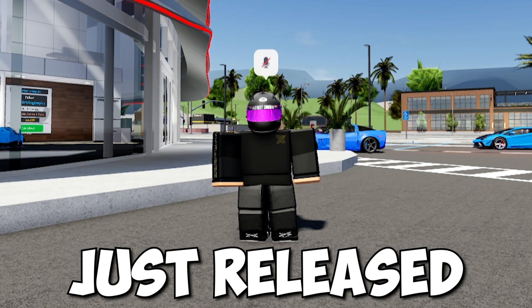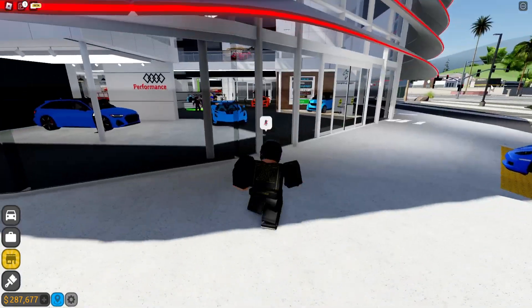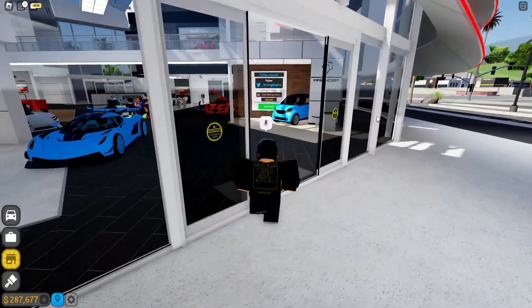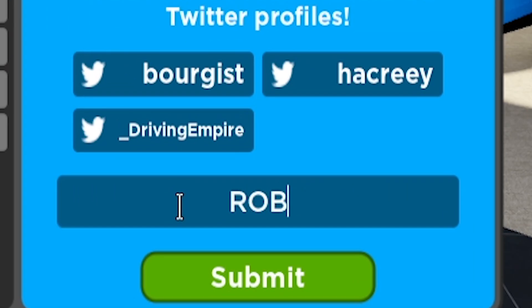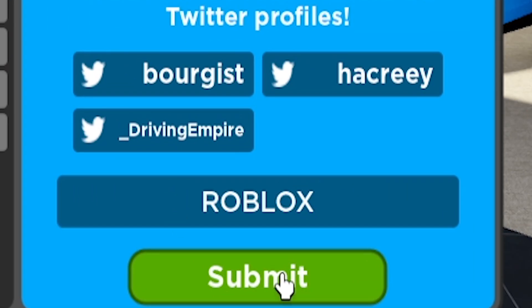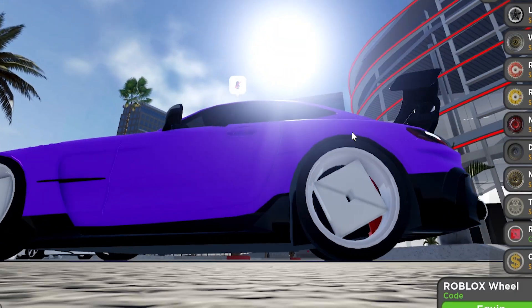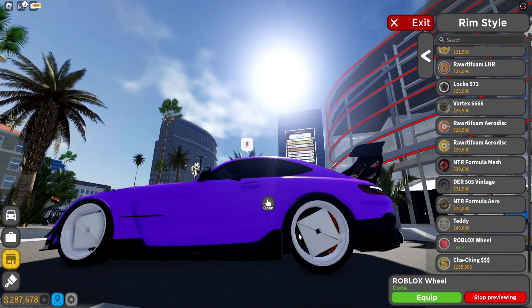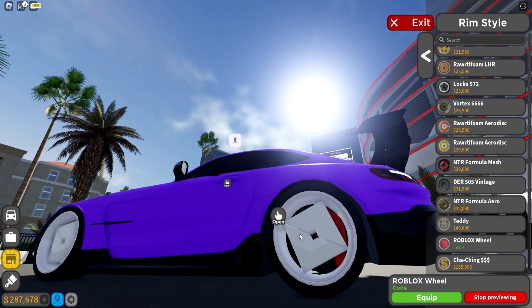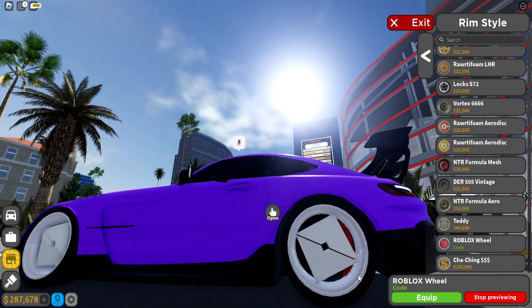Driving Empire just released a very big update that has a lot of new cars. Before we get into reviewing what's new, there's a new code 'roblox' which gives you a new rim you can use in game. The new roblox rim looks kind of funny — it looks like the Roblox Studio logo, not the actual Roblox games logo, because of that split in the middle.